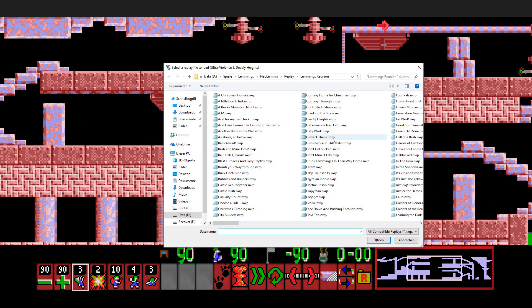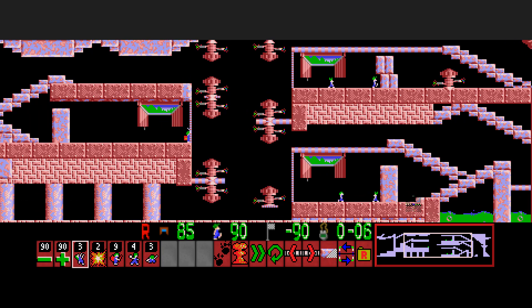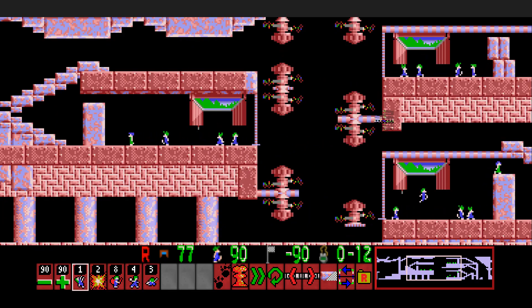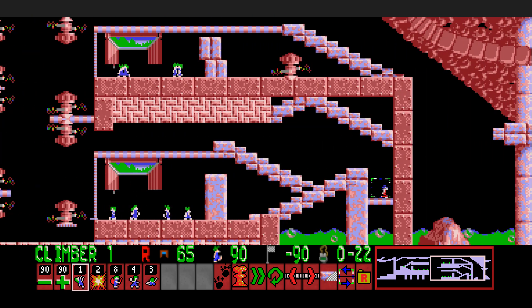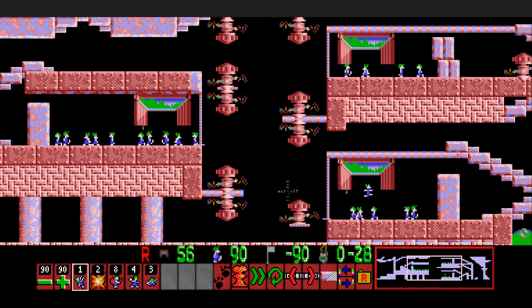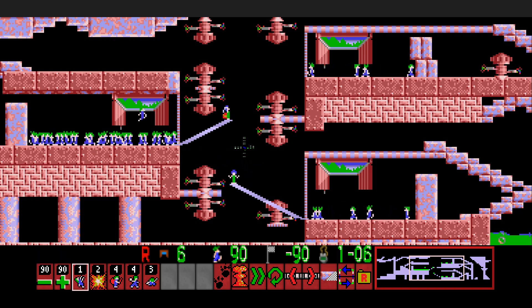'Deadly Heights', Ultraviolence 3. This level should basically teach the method of making a step through a wall. We already experienced this trick in the second rank, but here it's a bit more advanced. We've got two lemmings at the bottom going out as climbers — they will be the ones that fall down from the top onto those little stairs we made. Those stairs will connect to the other side.